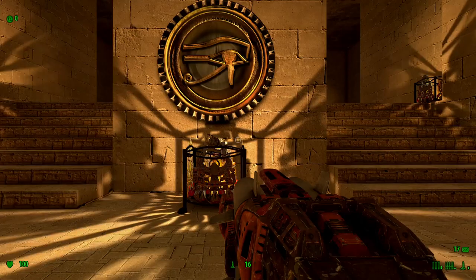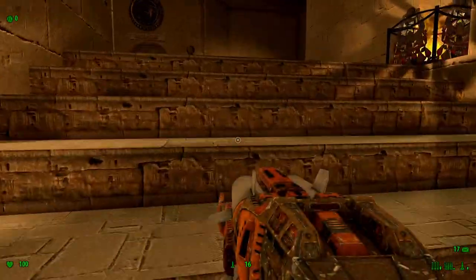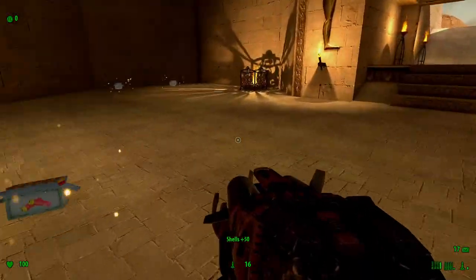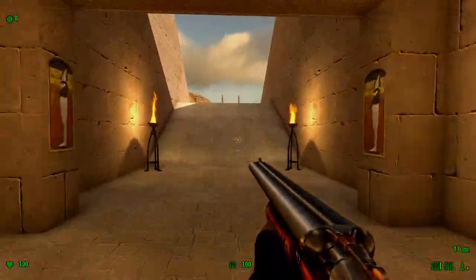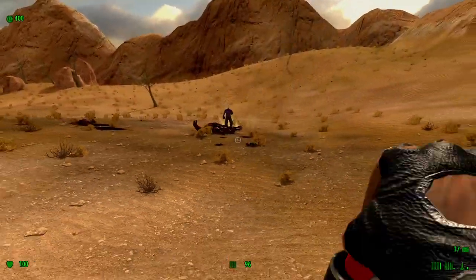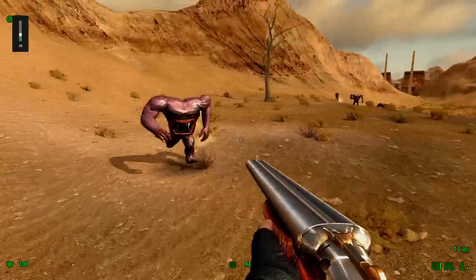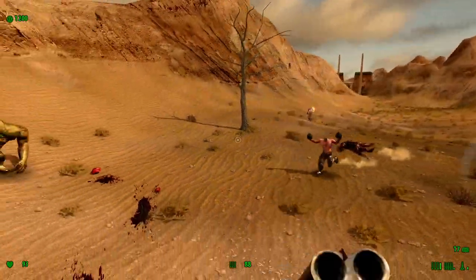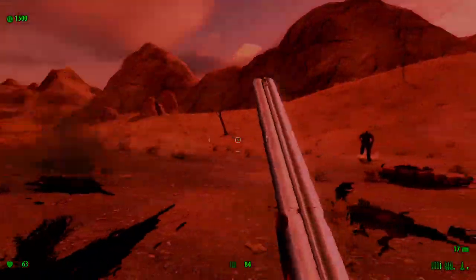Alright, so let's get started. Here we are where we left off, in this little chamber. First thing you want to do is grab all the shotgun ammo that you can, because you're going to definitely need it. Start blasting away. You know, sooner or later, that had to come.